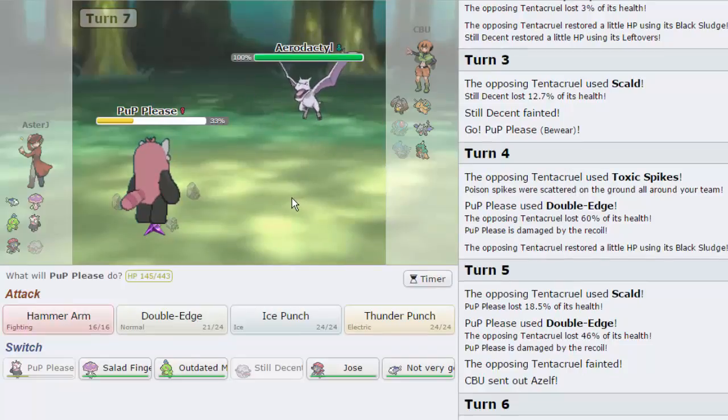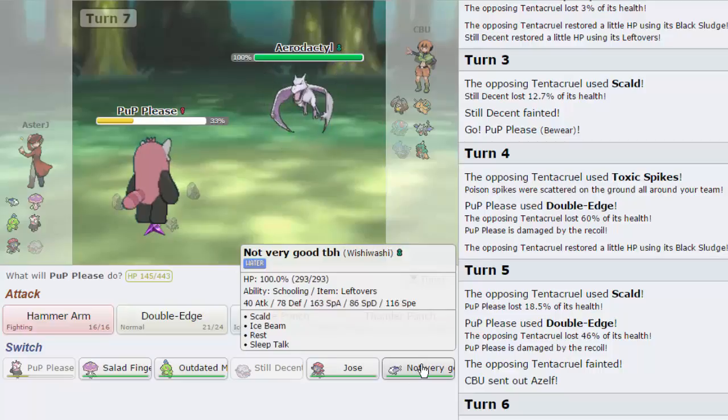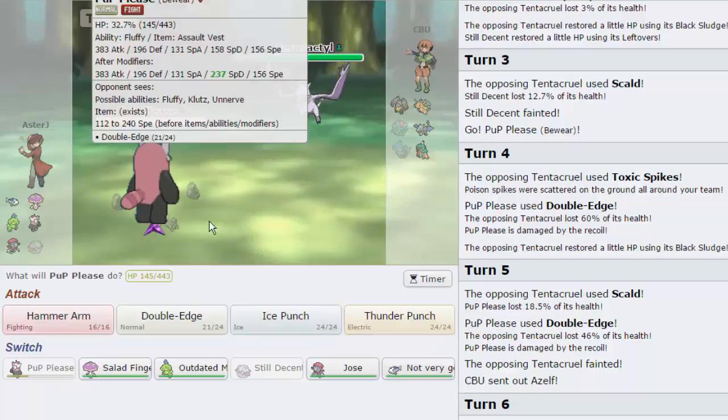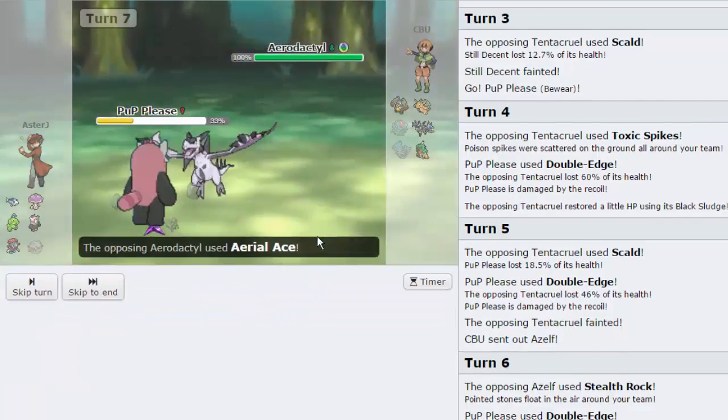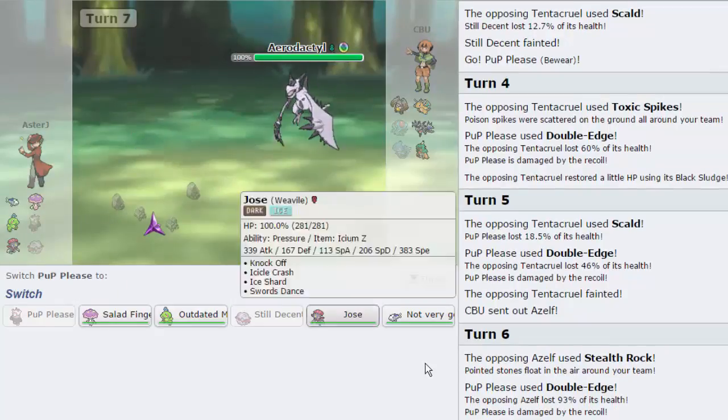He goes into Aerodactyl - that's the correct play. So how do I deal with this? Wishiwashi can put in a lot of work since it's Rest-Talk and doesn't care about Toxic Spikes. Let's go for Ice Punch and hope he goes for Hone Claws. He goes for Aerial Ace and takes us out. I go out into Wishiwashi here.